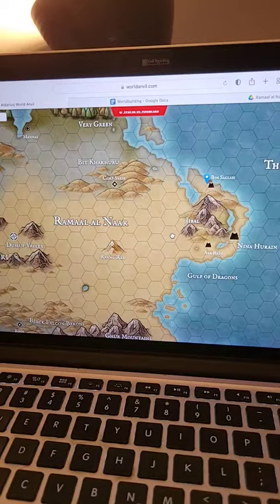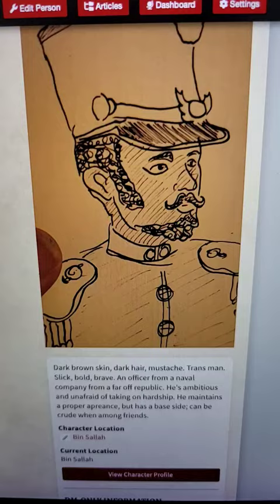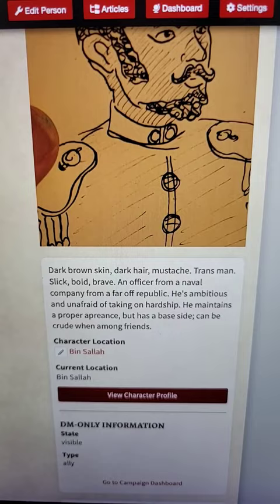But even better in my opinion is the maps. You import your own image, but then you can add pins that tell you about each location and they link to other articles. Right now Captain Nicholas is in Ben Salah, and I can toggle whether or not that information is visible to the players.